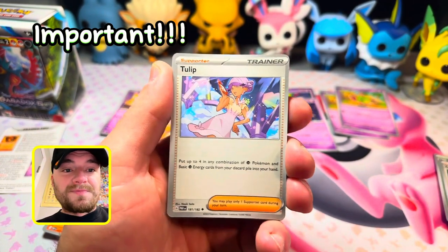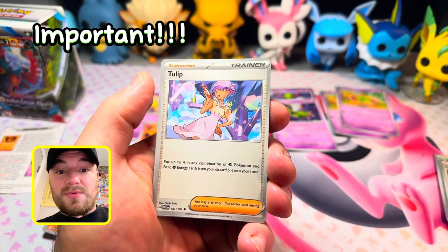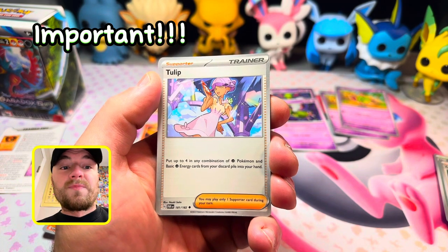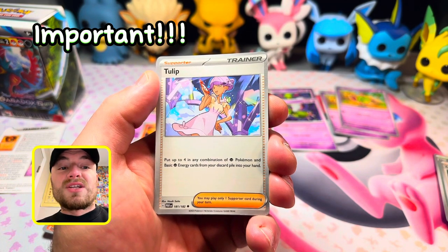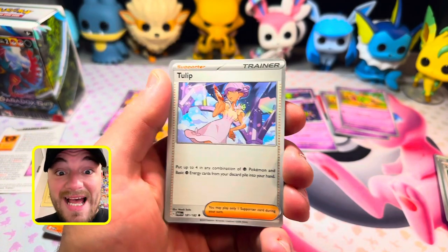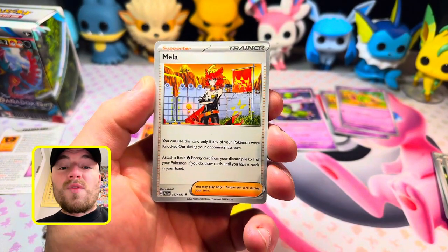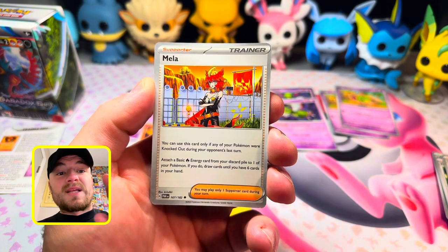Tulip is one you need for Espathra to hit harder. Put up to four in any combination of Psychic Pokemon and Psychic Energy cards from your discard pile into your hand — that is awesome, it'll be very clutch.